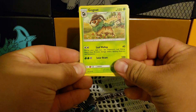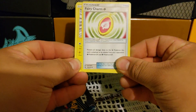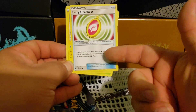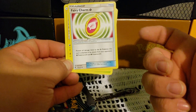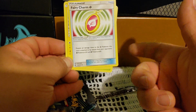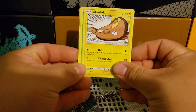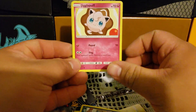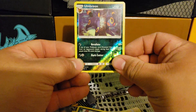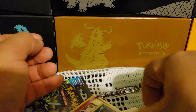Here we go — we got Fairy Energy, Gogoat, Moo Moo Milk, Fairy Charm. That's what I also added to that Jigglypuff deck — I think you have these attached and it does like more damage, something like that. Stunfisk, Chikorita, Alolan Meowth, Yan Mask, another Jigglypuff. Umbreon Reverse, and the rare is an Espeon Non-Holo.